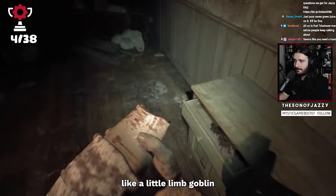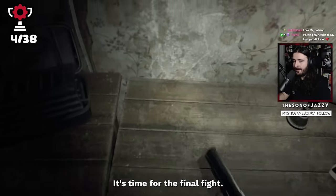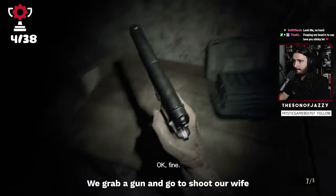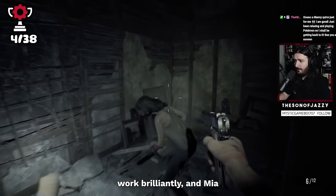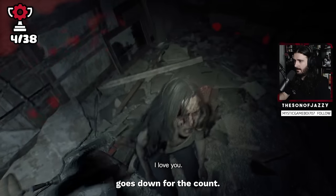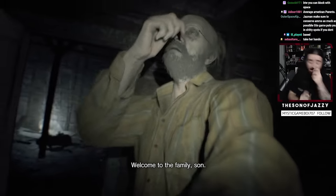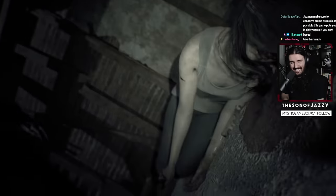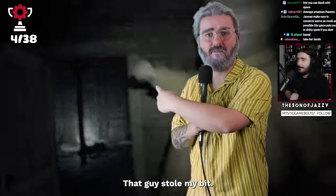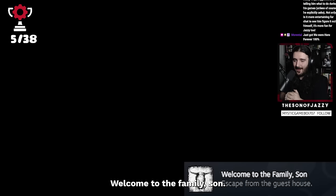Mia soon takes our hand and runs off like a little limb goblin that she is. We grab a gun and go to shoot our wife lovingly in the head as anybody would. Thankfully the weapons work brilliantly and Mia goes down for the count. With that we unlock 'Welcome to the Family, son,' and we wake up in probably the most iconic scene of the game where we meet the Baker family proper.